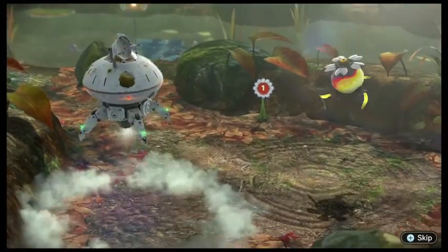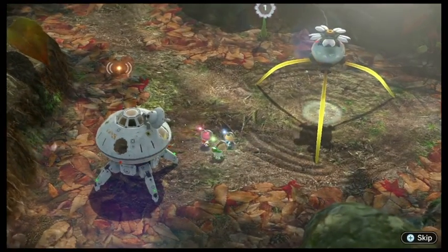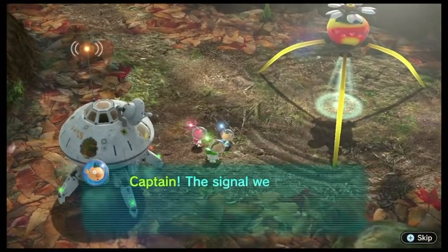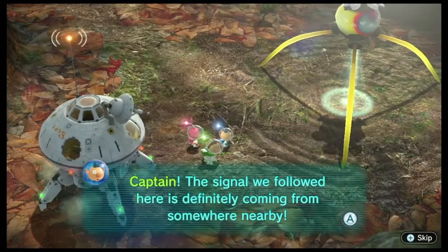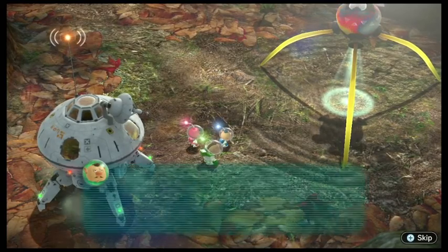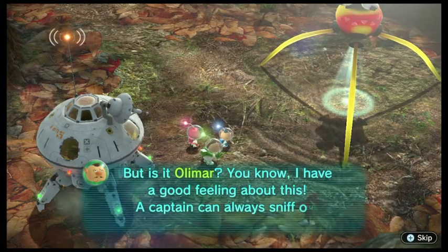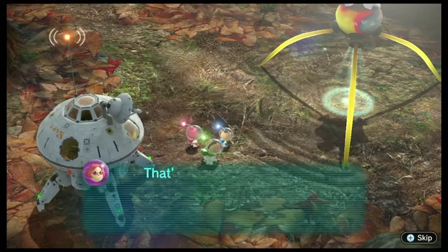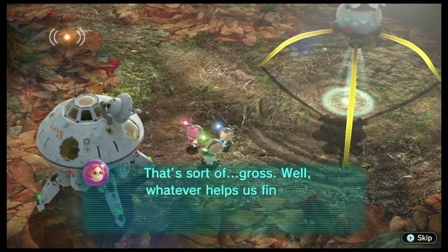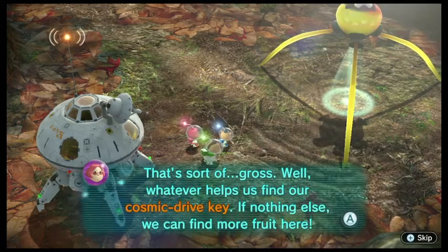This place is beautiful. The signal we followed is definitely coming from somewhere nearby. But is it Olimar? I have a good feeling about this — a captain can always sniff out when another captain is nearby. That's sort of gross. Well, whatever helps us find our Cosmic Drive Key. We can find more fruit here.